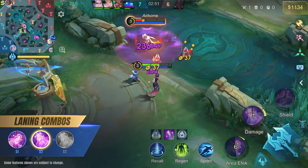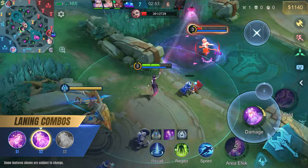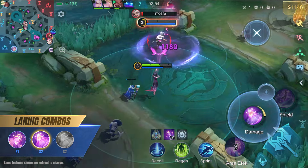In the laning phase, use Jushin's first skill to slow the opponent and increase her own movement speed. Then use her second skill from a safe position and try to hit the minions and the opponent at the same time to both poke and clear the lane.